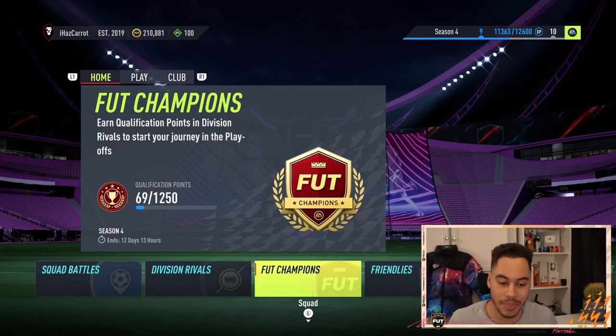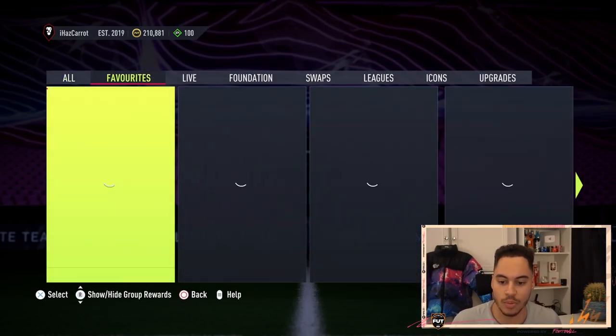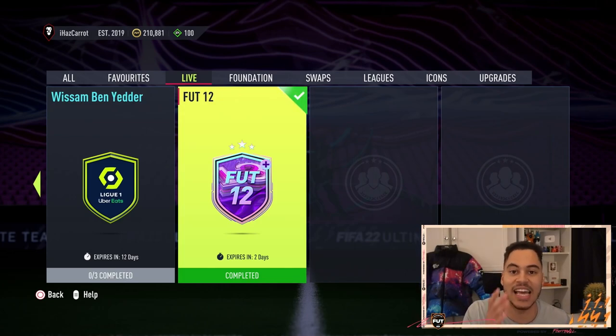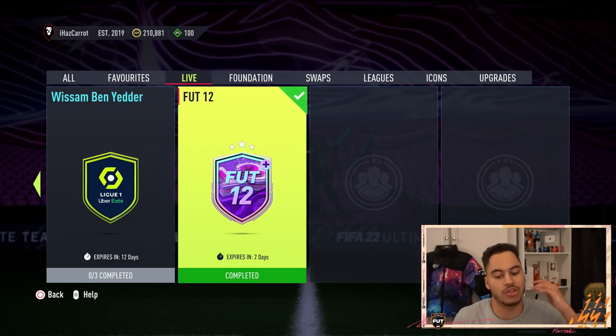The first is through SBCs. We did just get an SBC earlier today called FUT 12 — you can see it here, and I have a video on my channel showing you how to do this SBC. EA will probably have daily SBC challenges to get tokens — I will cover those on the channel, so make sure to subscribe so you can gain tokens from doing the daily SBCs.